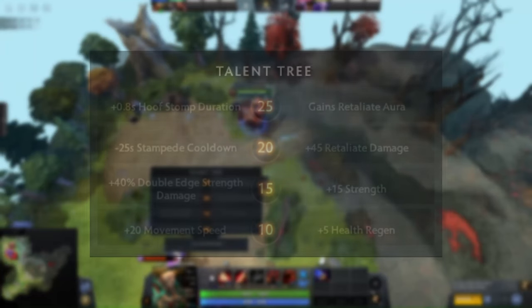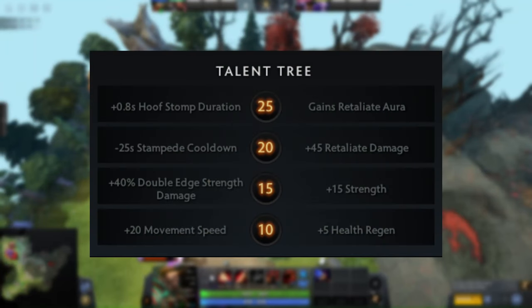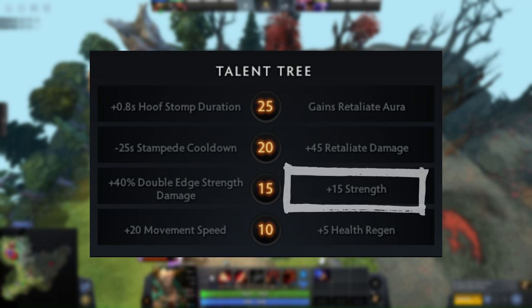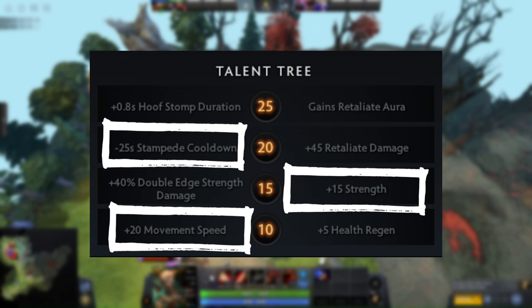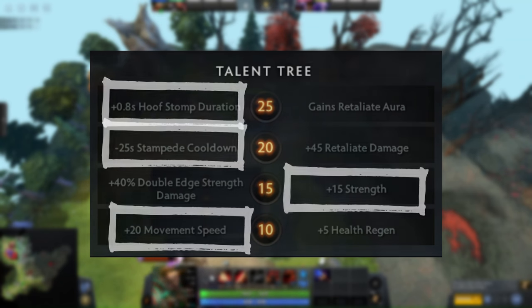For the talents, I skip the first talent at level 10 and go for the Return talent which allows me to farm items and keep scaling in the game. At level 15, I get plus 15 strength as it gives survivability in fights. At level 20, I get Stampede cooldown reduction to have global presence, and at level 25, Hoofstomp duration.